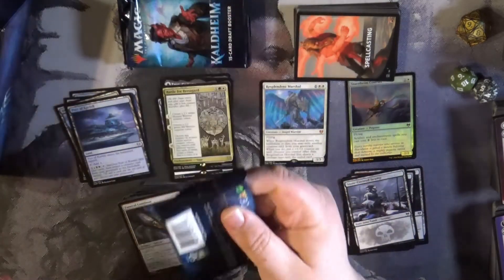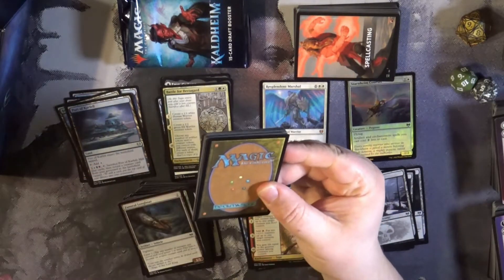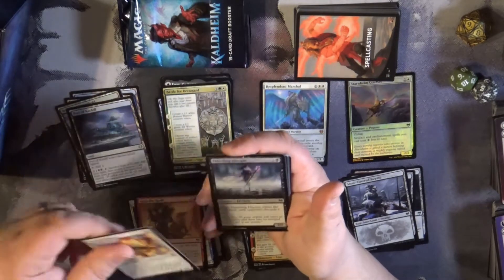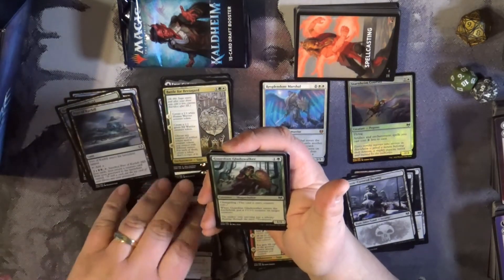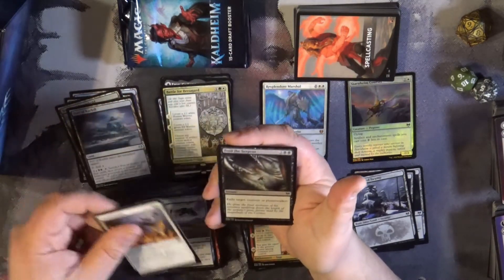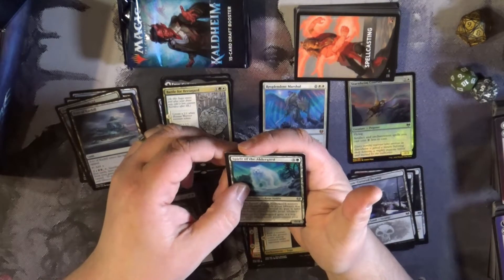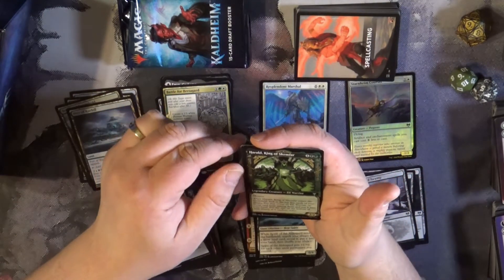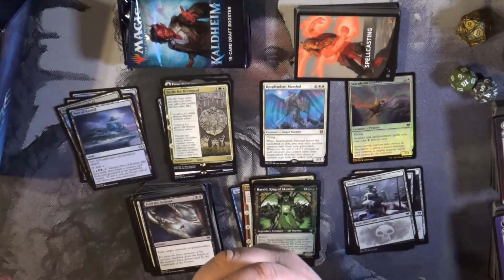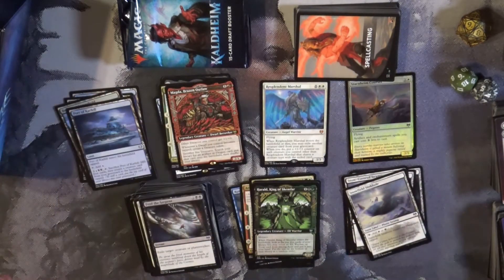I'm going to keep going because after this I need to get some mail videos done — I've got several that have accumulated and want to get them into the queue for upload. Fall of the Impostor, Spirit of the Outerward, Herald King of Skimfar. We've got Magdar, Brazen Outlaw for another rare. Snow-Filled Sinkhole and a couple of parts.